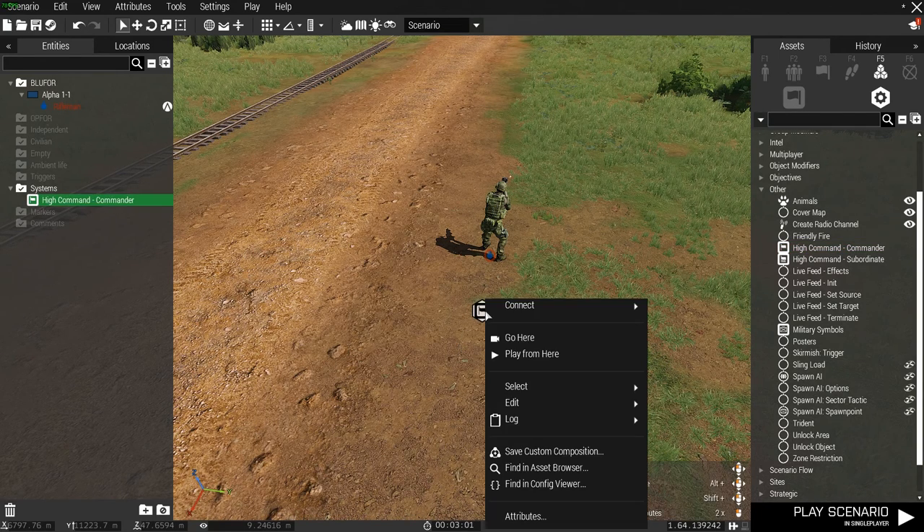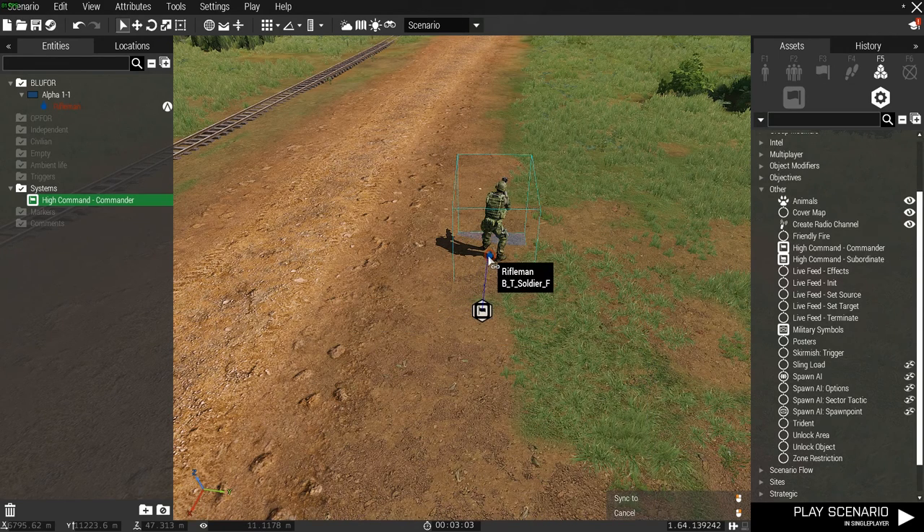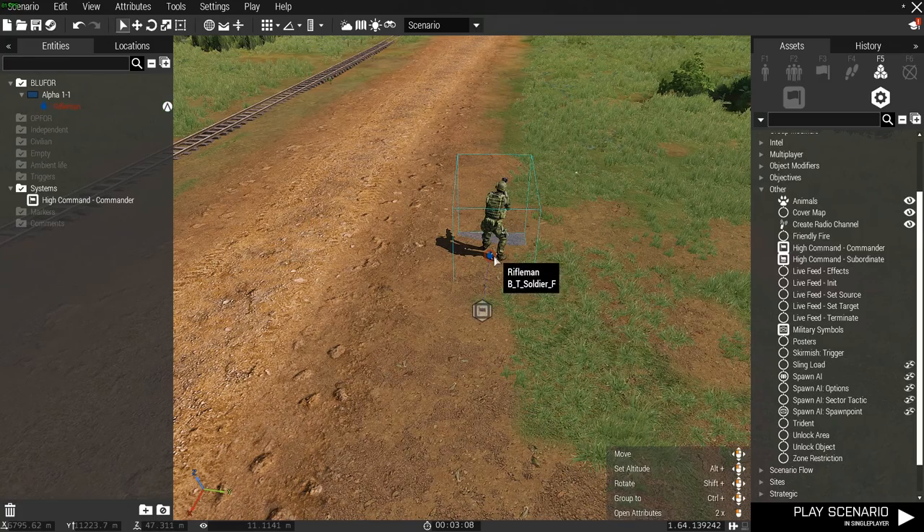Click it, right click, connect, sync to, and then sync it to your commanding squadron. This is going to be more than one player — in this case just one.